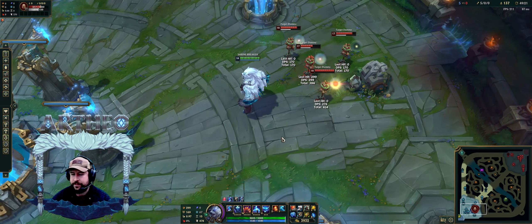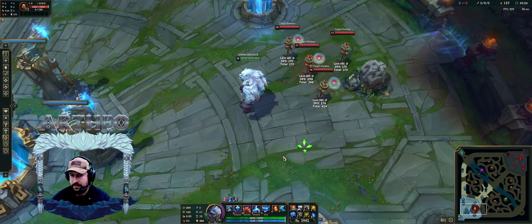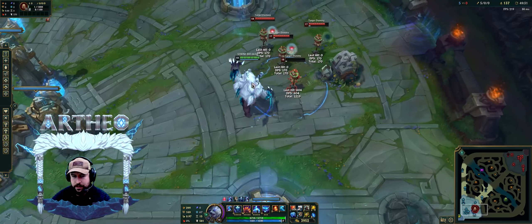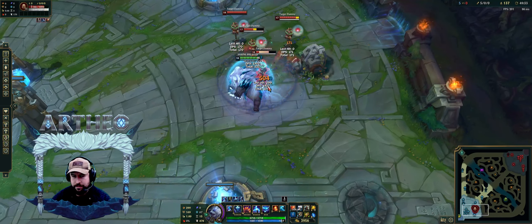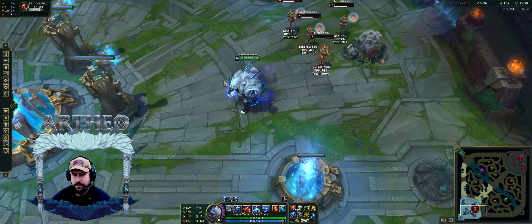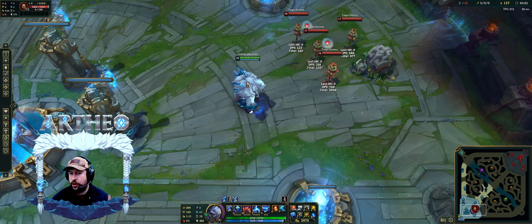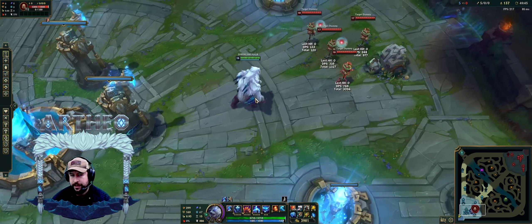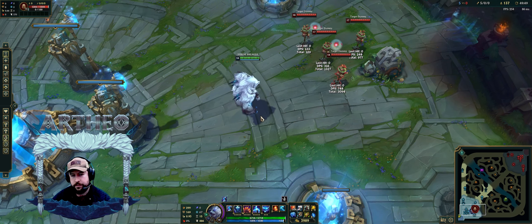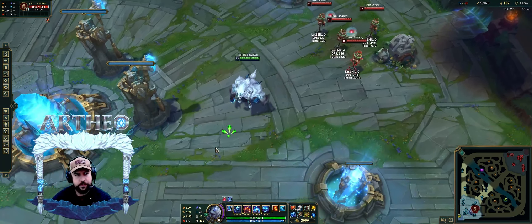I don't know how strong Blade of the Ruined King is this season — 25 AD, 8% current health physical damage, plus bonus attack damage. It looks the same. But that's early game — once you get past that and get your damage items you're okay. Especially Riftmaker. I think Heartsteal Riftmaker is going to be really good, you can't go wrong with that.